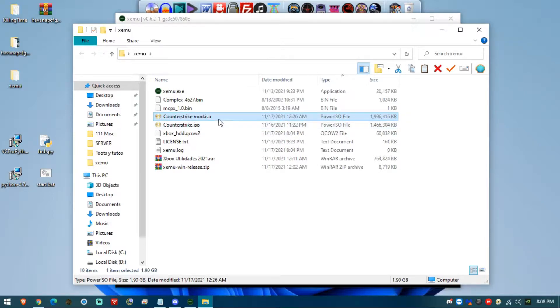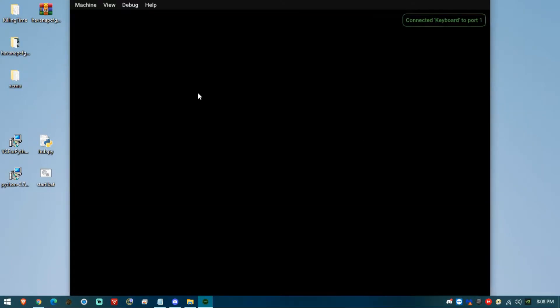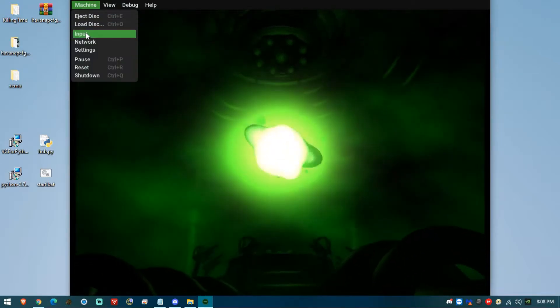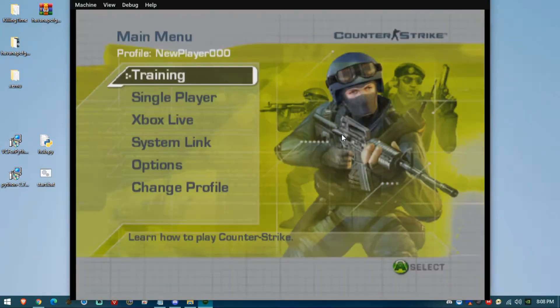I have a modded Counter-Strike with extra maps and the original Counter-Strike. I'll include both ISOs in the pack if you're interested. Now we're basically done configuring everything. When we launch the emulator, you'll see the intro. Make sure to set up your input — in my case I'm using the keyboard. As you can see, the game runs really nicely with no issues.